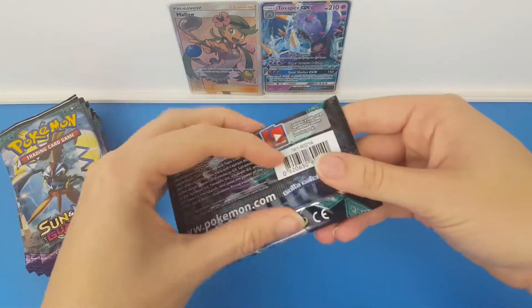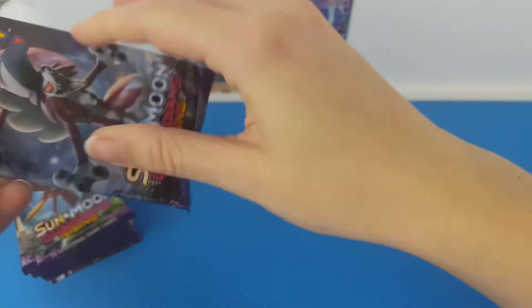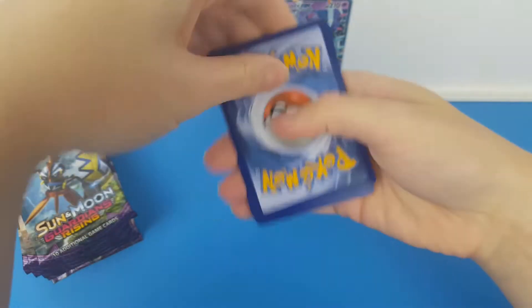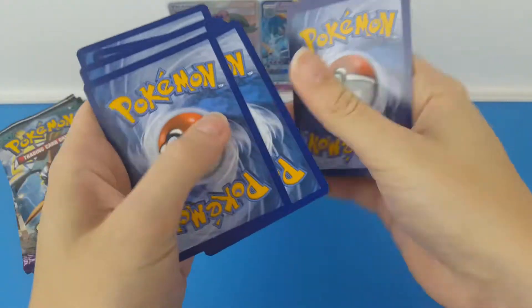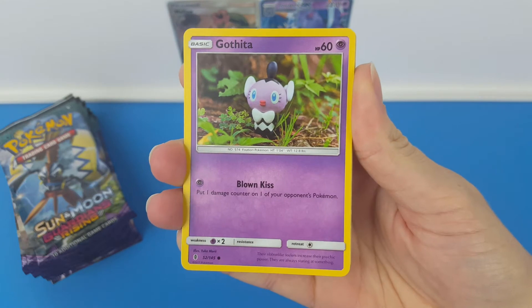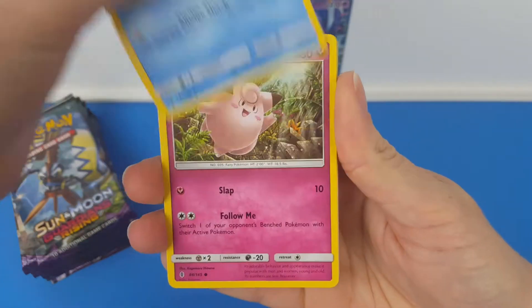In the last part we did very well — we got the Full Art Trainer Mallow and the Toxapex GX. Very, very happy with that. The codes from this video are up for grabs. You just need to answer the question of the video that will pop up at some point, and I will choose winners in 48 hours after this video is released to win three codes. There'll be three winners.